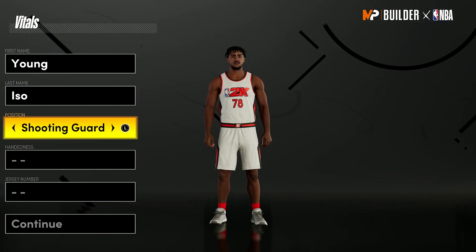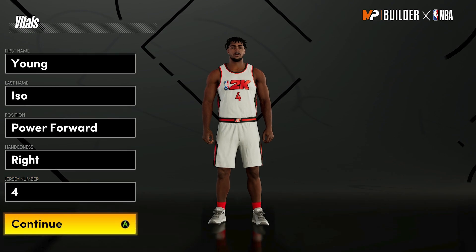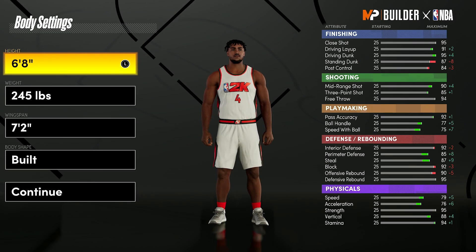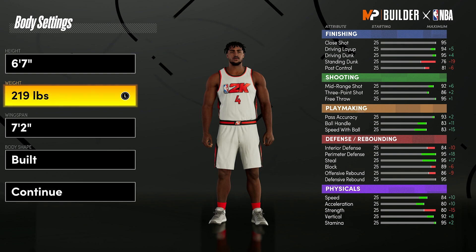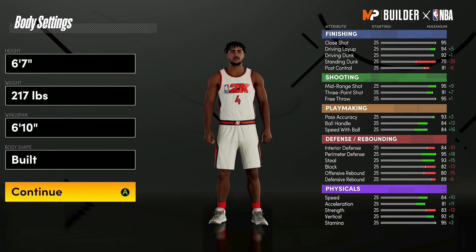Off rip, years and years people have been saying you can't make a KD build, but if there's ever been a KD build, this is going to be that. When it comes to the position for this build, you want to go power forward. Power forward will give you the most badges — the best position for any build in this game. When it comes to height, weight, and wingspan, I went six-foot-seven for the height. For weight and wingspan you can change that depending on how you want it.